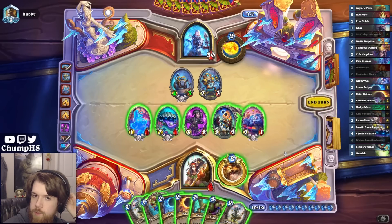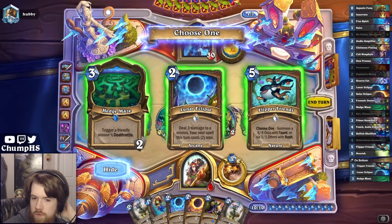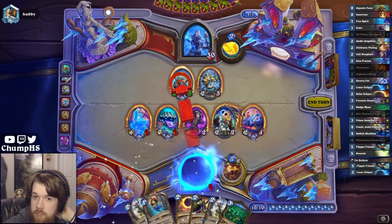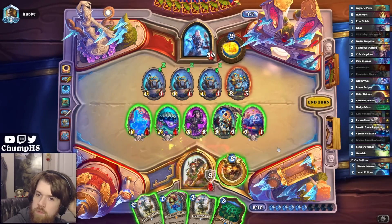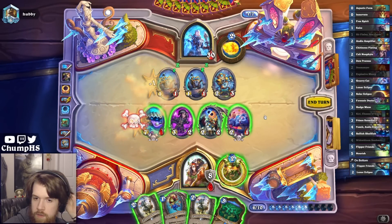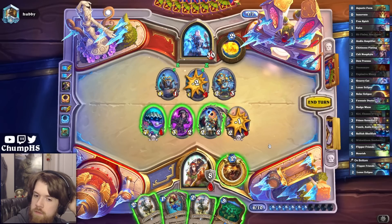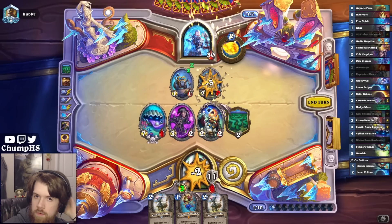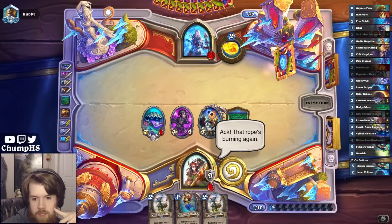Well this is definitely Solar Eclipse Plating. So Lunar Eclipse, Solar Eclipse, Plating - that leaves me with six mana still. Let's go ahead and see what I can Aquatic Form into. Probably just want this Hedge Maze, right? Don't think I'm likely to use it this turn but still nice to have. Trade you off for my Hero Power. I guess I trade you for my Hero Power as well. I don't want to use the Hedge Maze cause I might need it next turn.